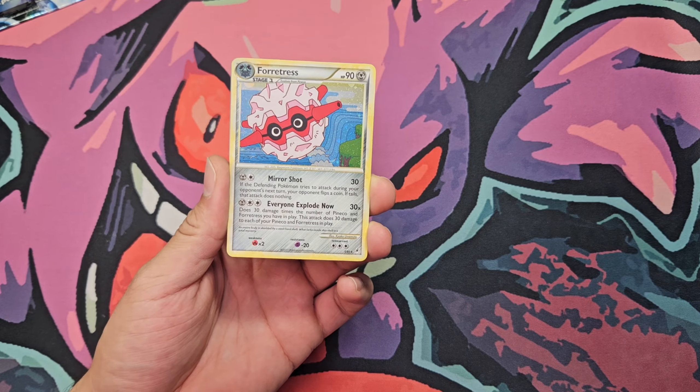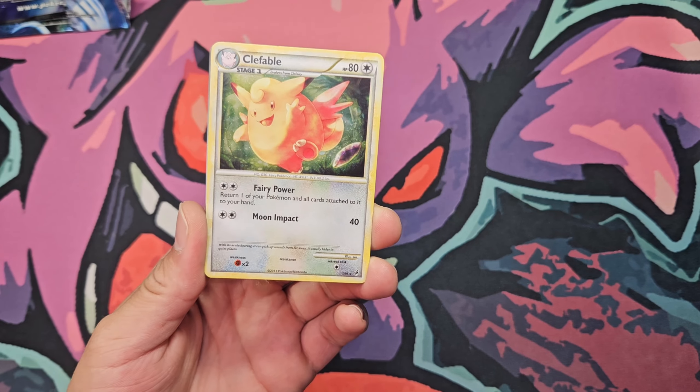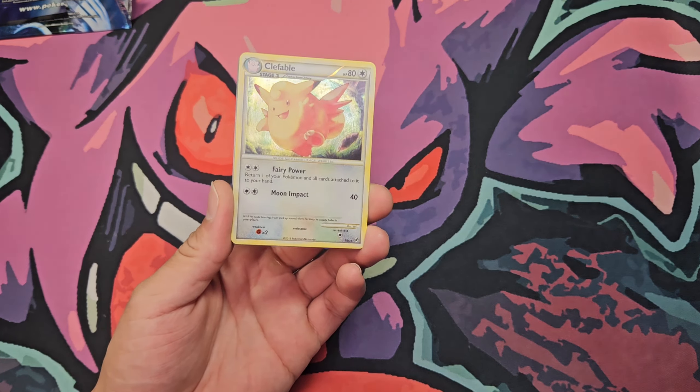All righty you guys, onto our first Call of Legends. The Greatness Wakes — I believe it's three. Straight to the hit, one, two, three. And we have the Palkia Holographic. Onto the next pack.